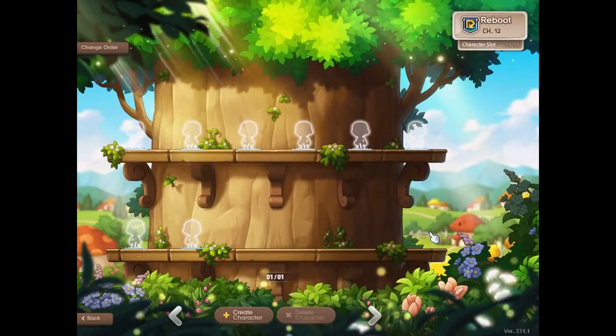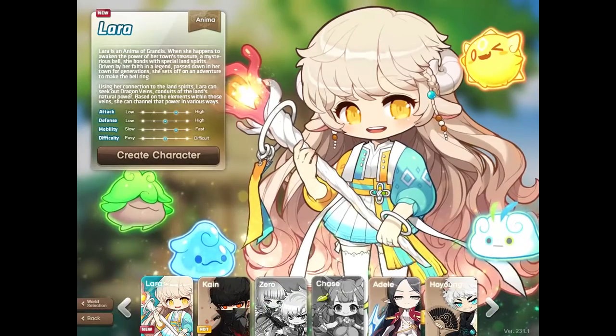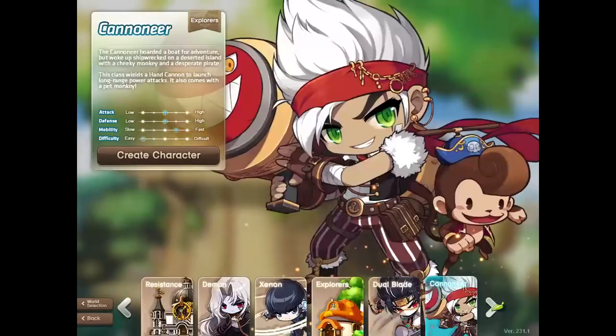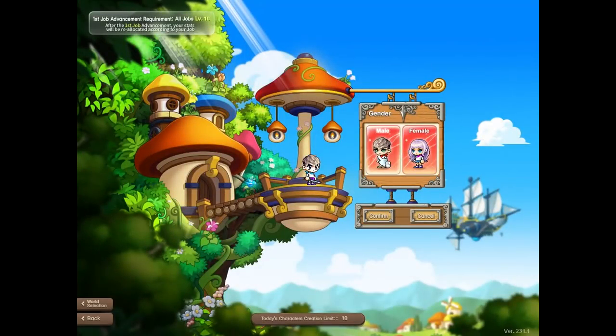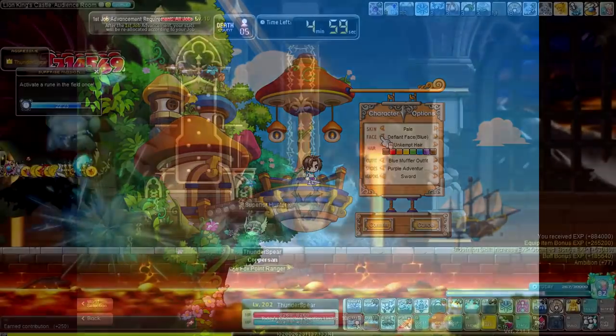Hey YouTube, Copperzan here and welcome to the second episode of the mini series Zero to Hero — the leveling and progression series without any zeroes or hero classes in it. We are starting off on a fresh account without any characters, trying to get as strong as possible before the Destiny update is released mid-June. The aim is to get 15,000 main stats, but let's see how far we can push it.